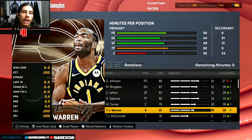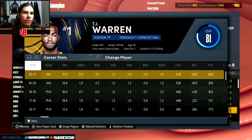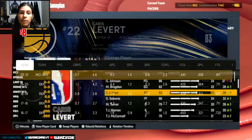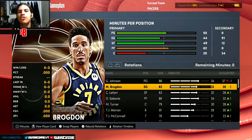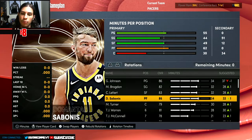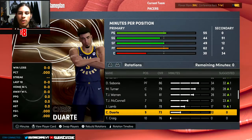2K actually changed something - when you change positions, their overall doesn't go up or down as drastically. In 2K21, if I moved TJ to power forward instead of an 82, he'd probably drop to like 77 or 78, but now he only drops to an 81. Caris LaVert was an 82, I moved him to small forward and he was an 83. Brogdon didn't even change, so that's good that they actually changed that.